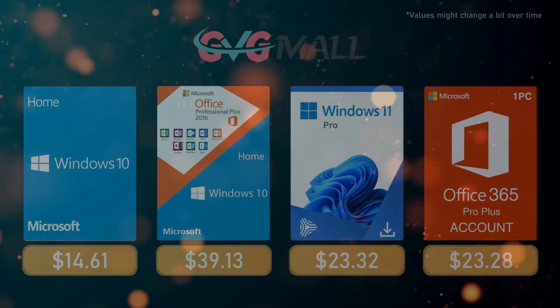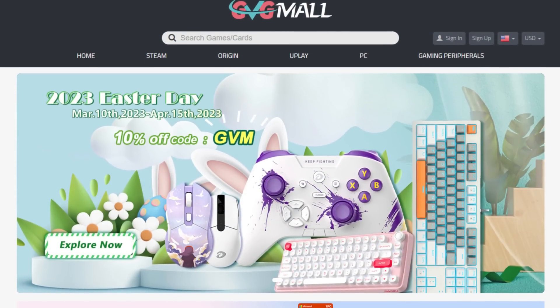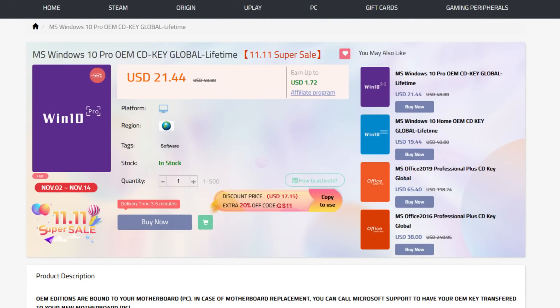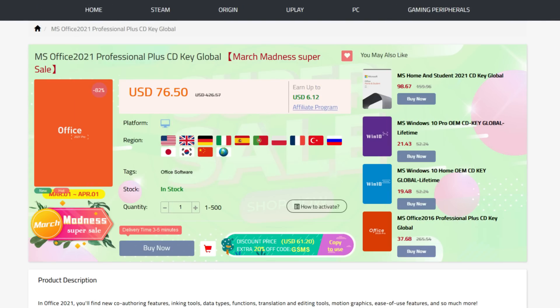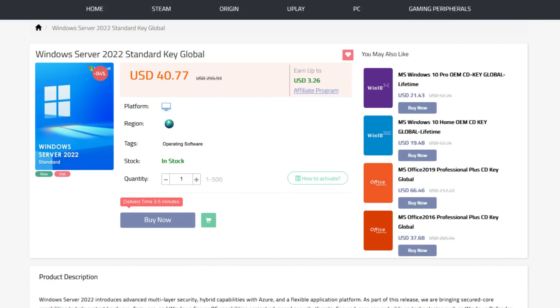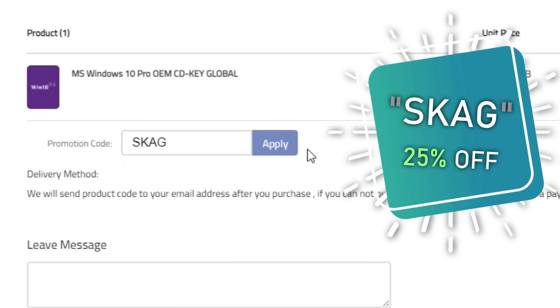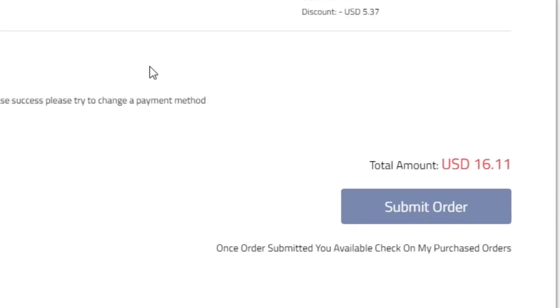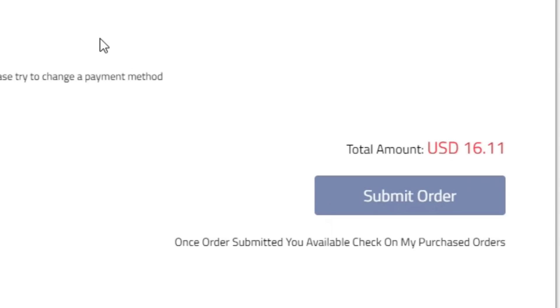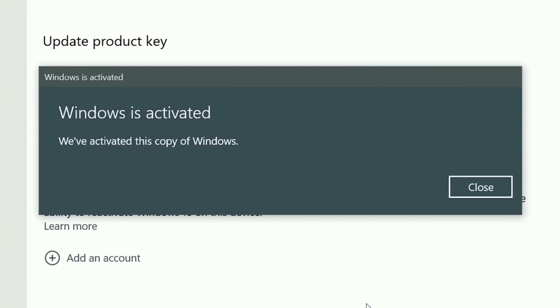Today's video sponsor is GVGMO, bringing you all the software deals you need, like Windows 10, Windows 11, Office 2021 with a new Windows 11 design, and even Windows Server 2022. For all of these, you can use my SKG discount code for 25% off, getting a Windows 10 serial key for only $16. Use the key in your Windows settings and you'll have an activated system.